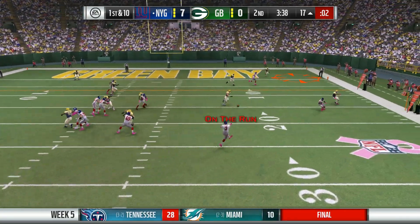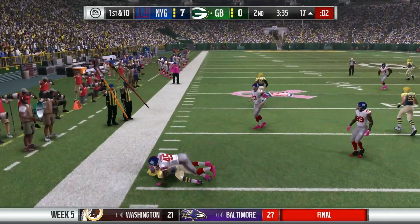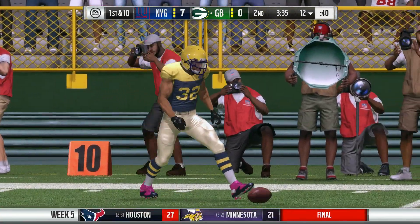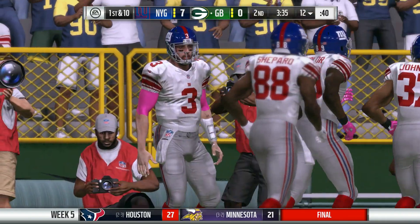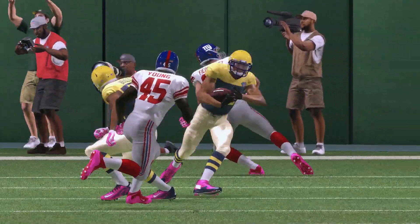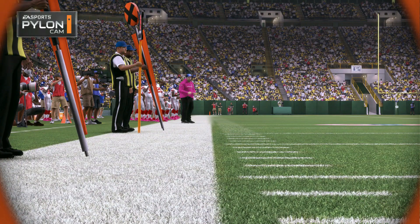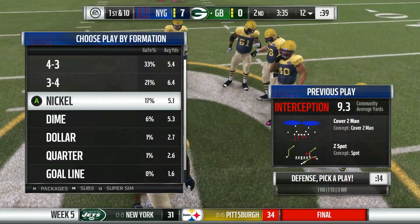Tom Savage drops back to throw and it's picked off! Kenny Vaccaro at the 12-yard line! Tom Savage turns over the ball. Something the Giants have had issues with all year long — the turnovers, the throws, the picks. It happens there. Darryl Young on the tackle. Huge play by the Packers defense. They come up big. Can their offense shine here and make it worth it?